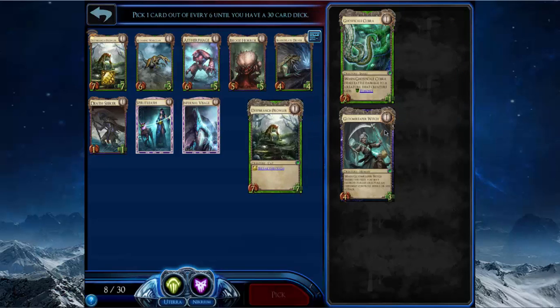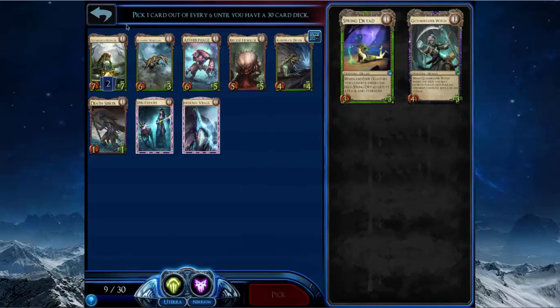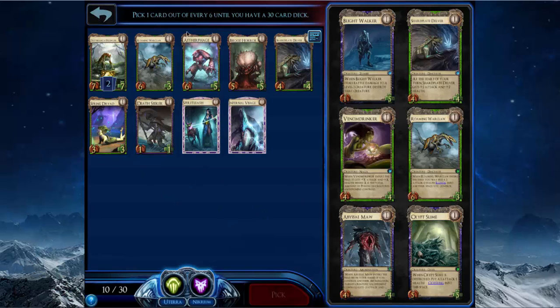I guess I'll just take another Deep Branch Parlor. Actually — Spring Dryad! I'm getting rewarded for the Roaming Orclaw pick. Spring Dryad is one of those cards like Shard Plate Delver that you have to deal with very soon after they put it down or it'll just get out of control.